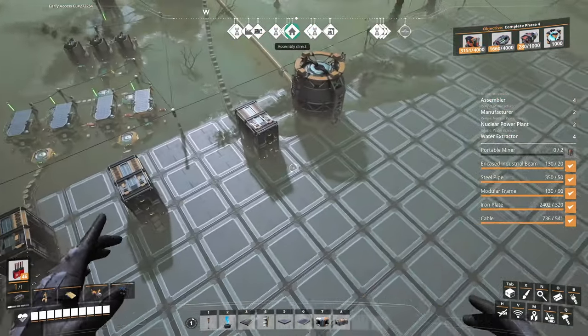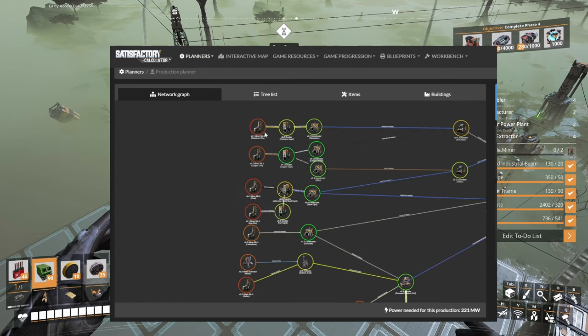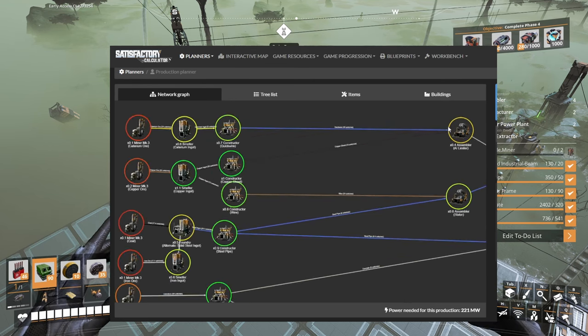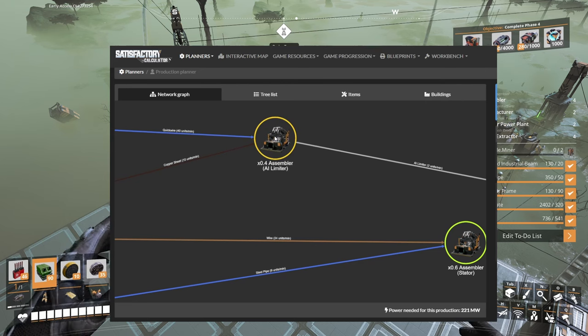Now we're gonna get to the composites. Let me share satisfactory calculator.com with you — all of this is done: all the miners, smelters, foundries, constructors, and even the sulfuric acid. We're not gonna do the blender with the uranium cell until the end. We're gonna focus on these guys first. We're producing everything double because we know the waste will require some of these materials.